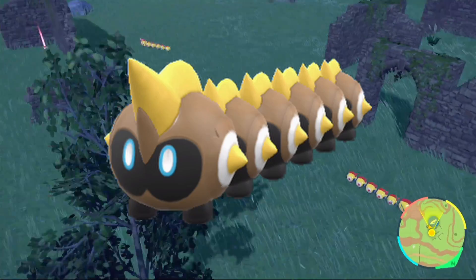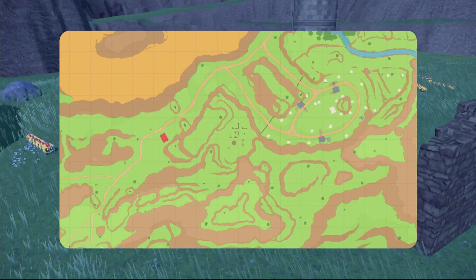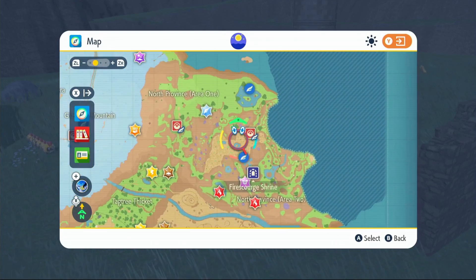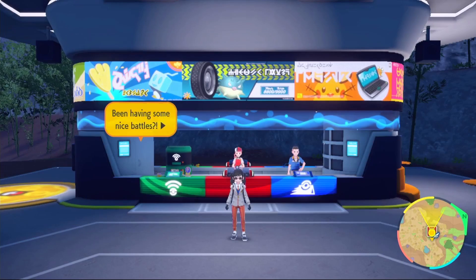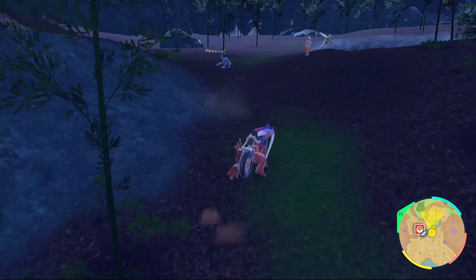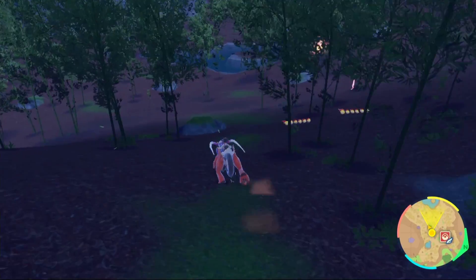I'll put a picture on screen right now of what you're looking for with your shiny Flinx. If you want a shiny Heracross as well, I'll show you another location where you can also find Flinx — Heracross is a really nice shiny too, with a pinky-purple color. As you can see right here, we have both Heracross and Flinx spawning, so this is another location you can farm.